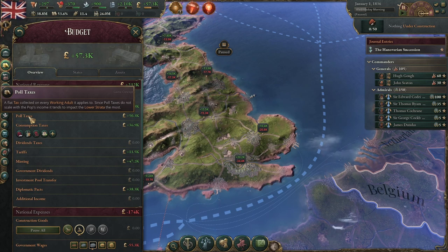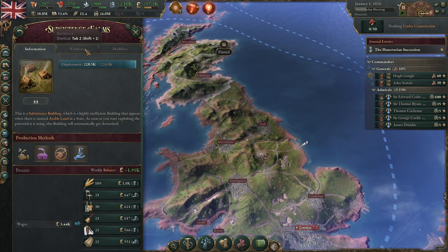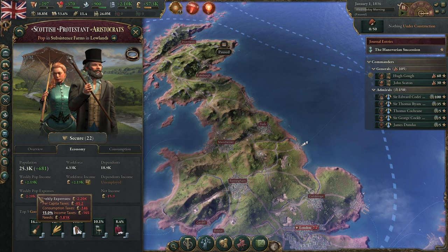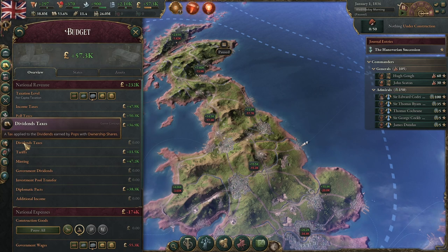As you can see, there are zero subsistence farms in the home counties right now so no land tax will be collected from that state. But if I move up to Scotland — the Lowlands specifically — and go to subsistence farms, which are completely maxed out, we'd be making a great deal of land tax. Hovering over the building tooltip shows exactly what kind of taxes you're making. Land tax is considered a poll tax — a tax that does not scale with income as income tax does, and it only applies to the lower strata.